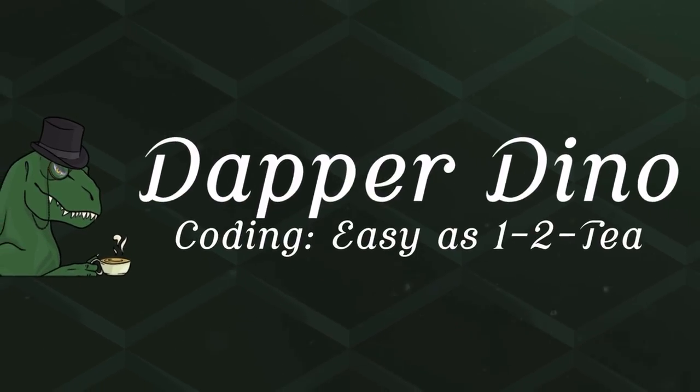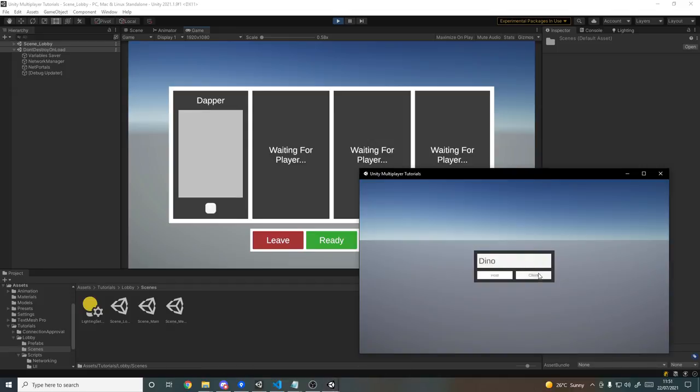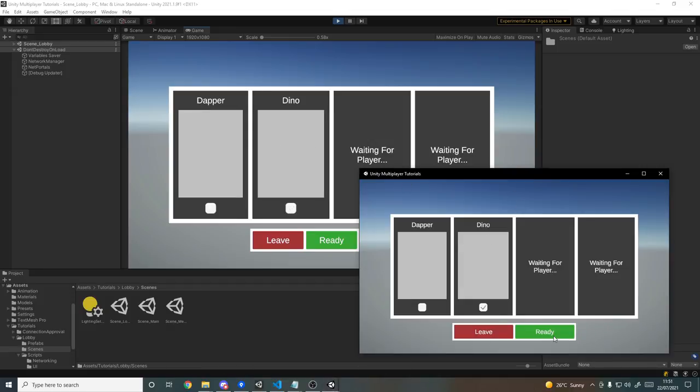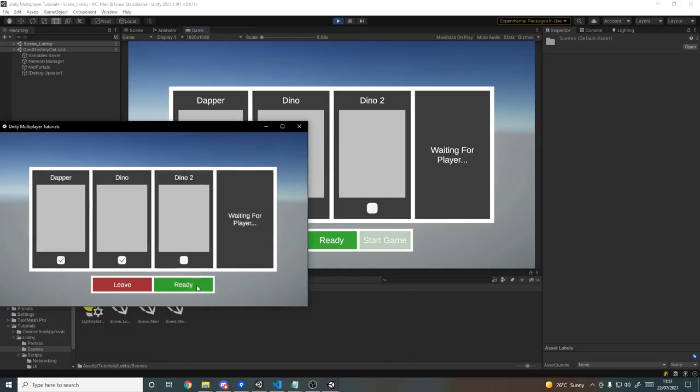Hello and welcome back to another Unity multiplayer tutorial. Today we'll be creating a lobby that players can join, they can ready up or leave, and once everyone is readied up the owner can start. Let's get started.